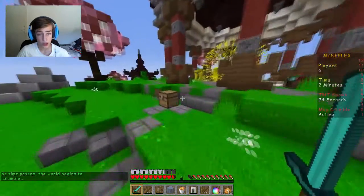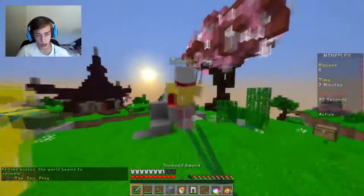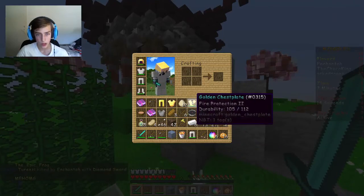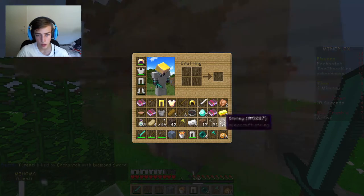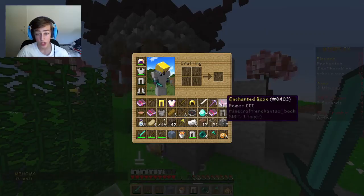Anybody coming? The world begins to crumble! Get rekt - we are dominating! Nope, nope - more pearls. I have so much trash. Knockback 2 - no. Fire Aspect 1 is nice. Power 3!